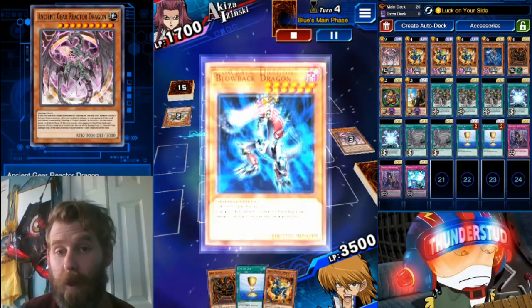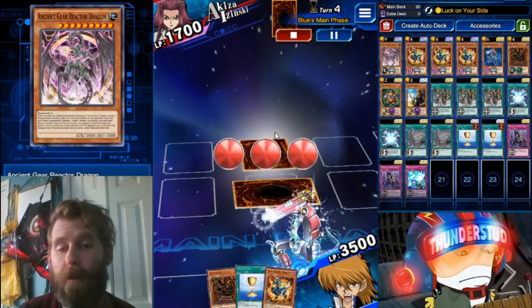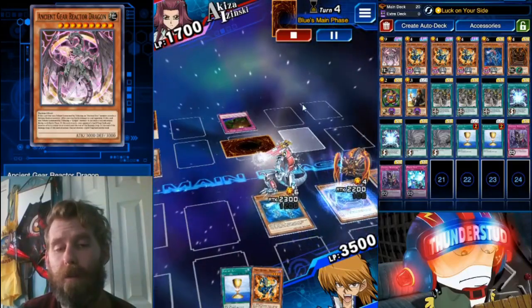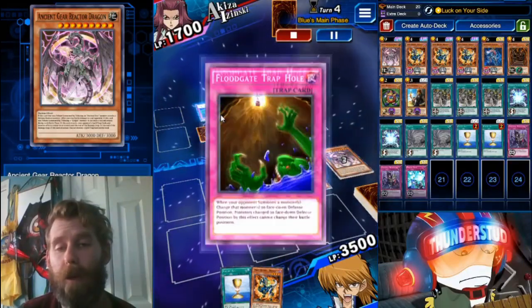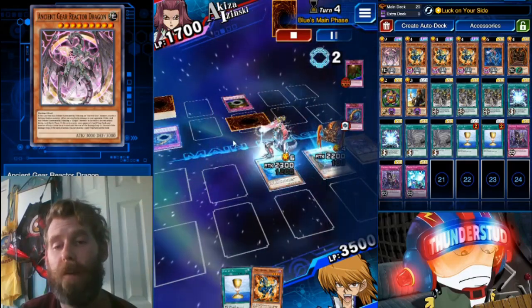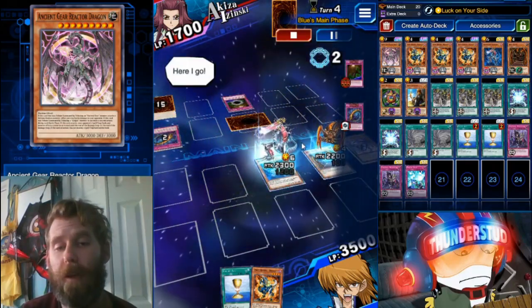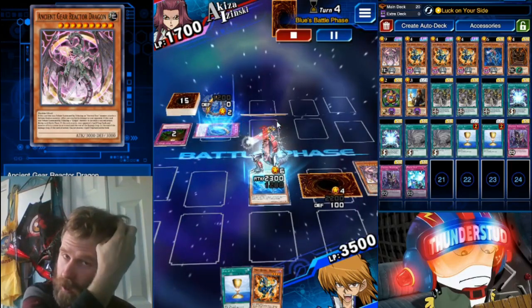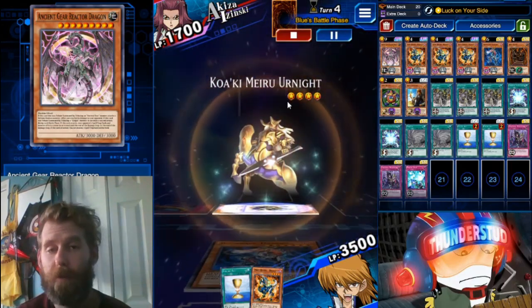He places a face down — seems to be Brickey. Blowback Dragon misses. Normal summon Dragumo; he gets hit with a Floodgate Trap Hole. Floodgate Trap Hole triggers his Canadia, and he's getting monsters on the floor. So now I attack with Blowback Dragon into a face-down Earth Knight.